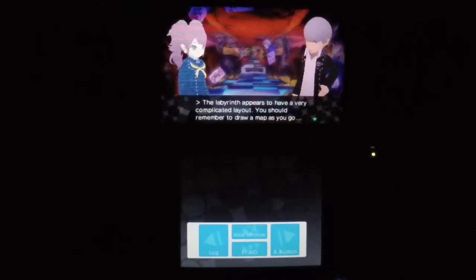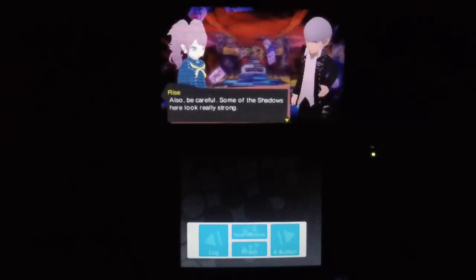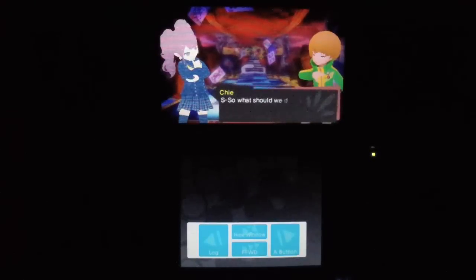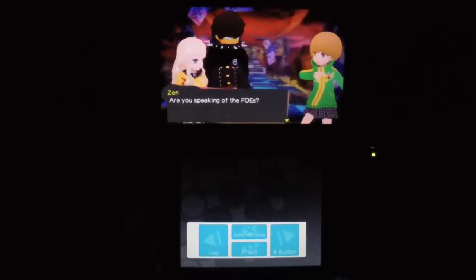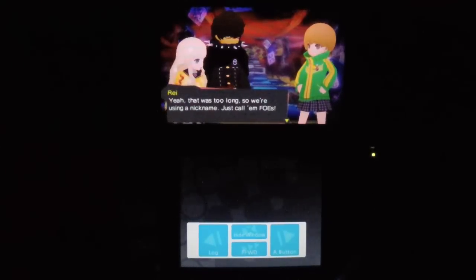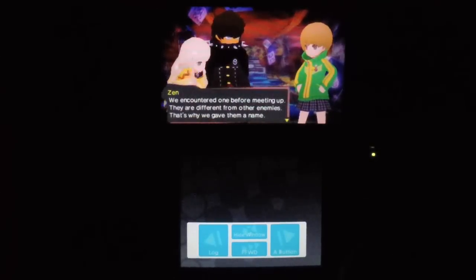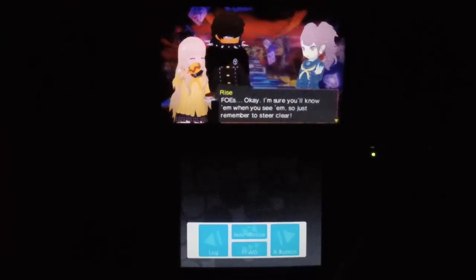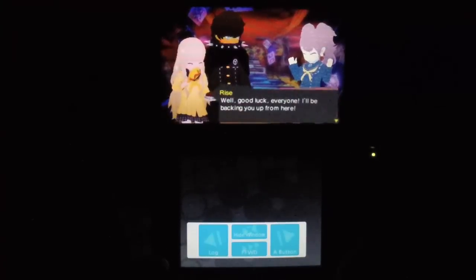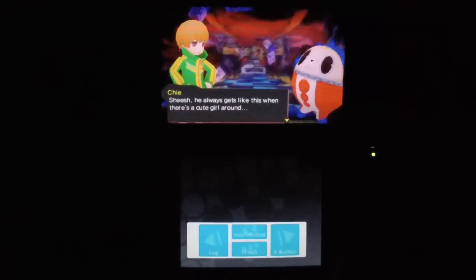One character notes they're more on the Etrian Odyssey side of things. They're warned to be careful because some shadows look really strong — there's a problem called FOEs. The characters discuss the term FOE: it's apparently Latin, and the game gets it nailed down. They decide to just call them FOEs since it's easier than the full name. One character quips that it's not really like Persona to use Latin, though the entire attack system is named in Greek.